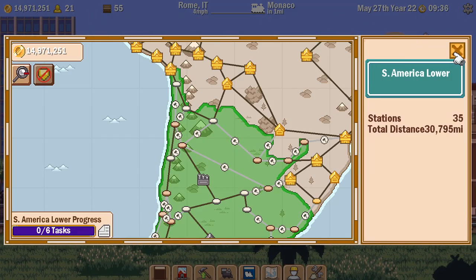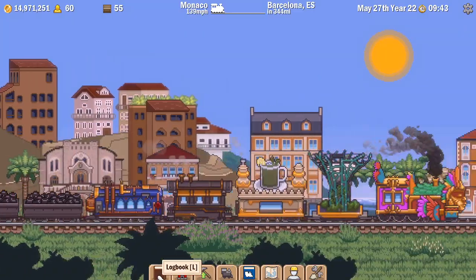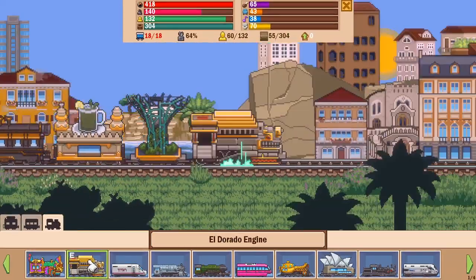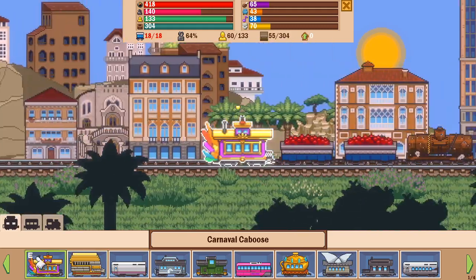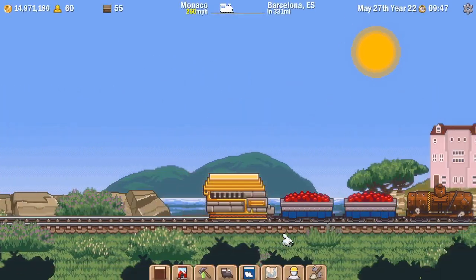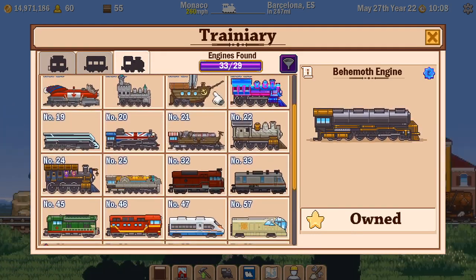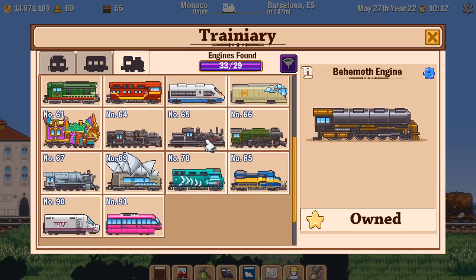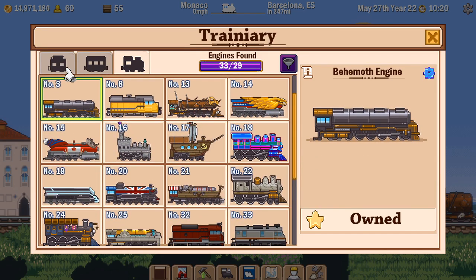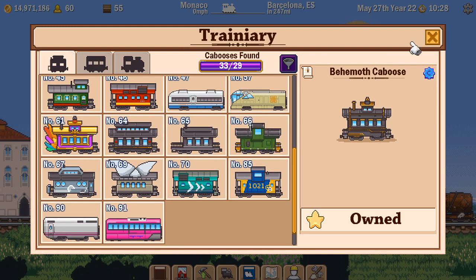Once I've got my train moving again, I'm going to edit my train. First things first - I got a new engine and a new caboose, so let's put those on the train. Let's go look at the trainery and see what those actually do. I currently have 33 out of 29 found - that is a bug that has been reported and is going to be fixed by Tiny Titan Studios. The engine and caboose I've just picked up are not in my trainery, so I don't know exactly what they do.